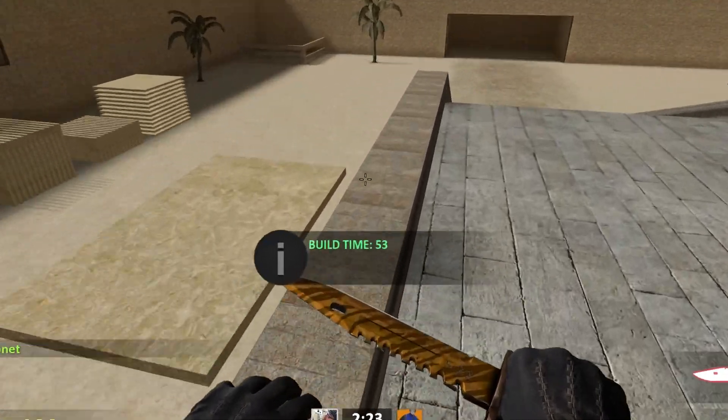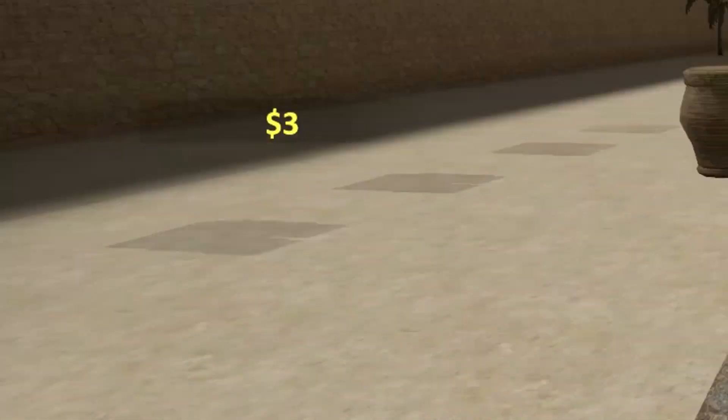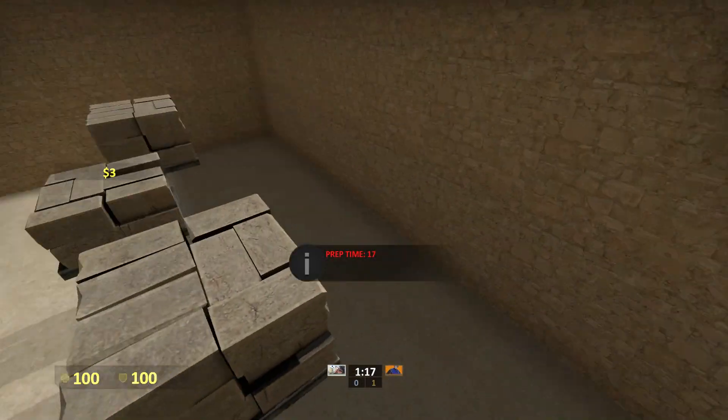The round starts with base building time. When the building time is over you will respawn and pick your guns. Since you've respawned, you can't cave yourself in, which means you need to build a base that has an exit.